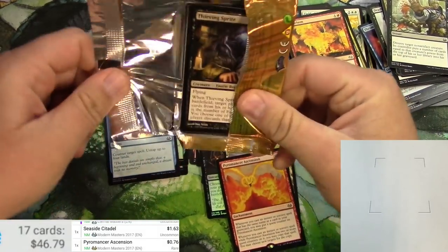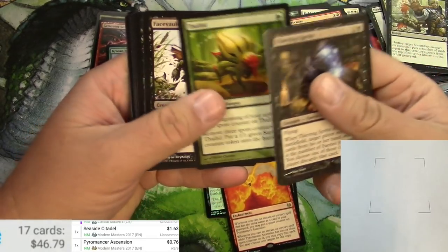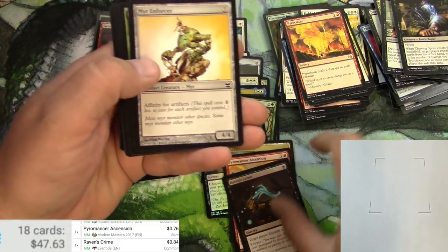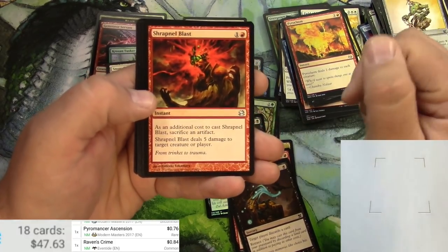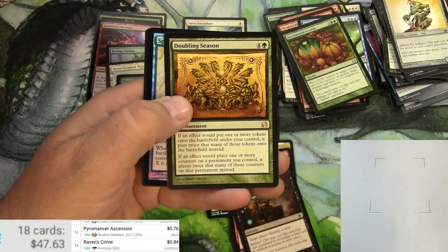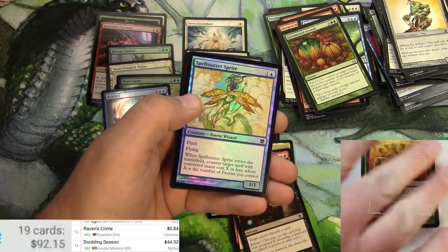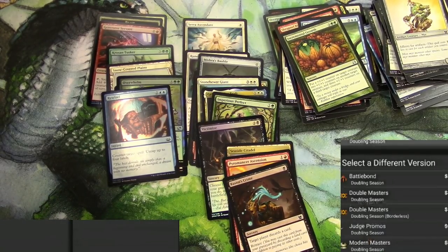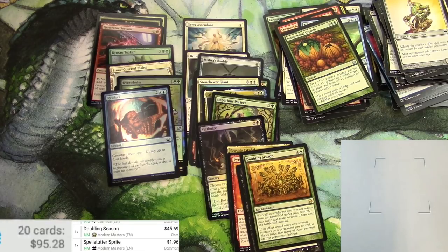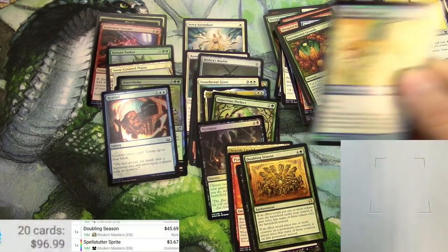Last chance at glory here — the original Modern Masters. Thieving Sprite, Faerie Falter, Raven's Crime is a good common but not quite over my typical 90-cent level. Shrapnel Blast, Take Possession, Incremental Growth, and a Doubling Season — there's the glory I was talking about. In fact, this is the card that the Professor opened this morning when I watched. Not too shabby. $45.69 — been reprinted a few times and it still holds quite a bit of value. Big winner. Spell Snare in foil — that's pretty decent too. $3.67.